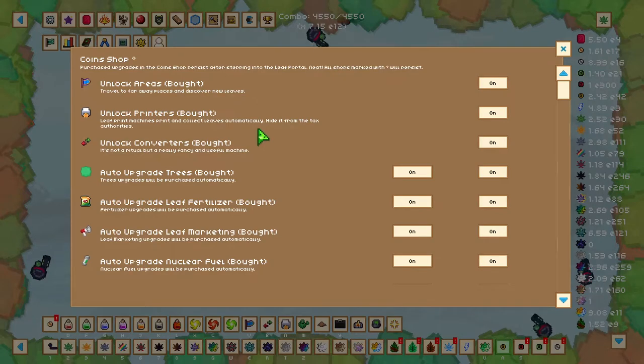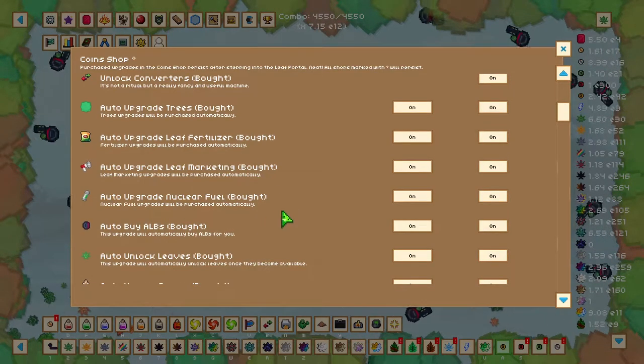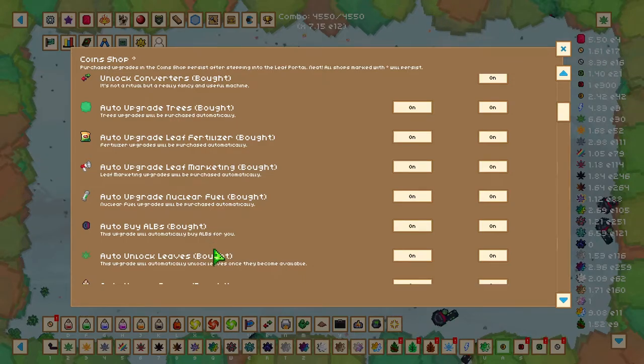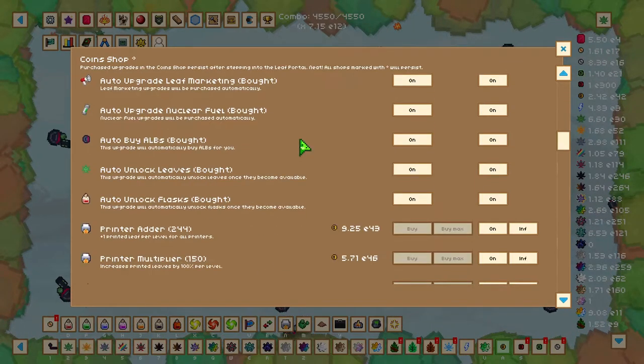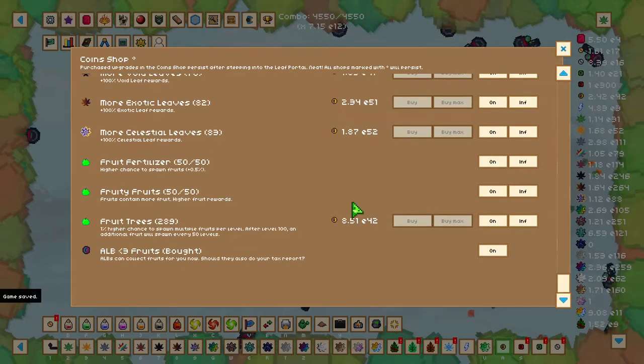Also in the gold shop there are auto upgrades — these are quality of life upgrades that will automatically purchase upgrades in each of those shops. Down at the bottom there are fruit upgrades which you can purchase if you have any spare coins.